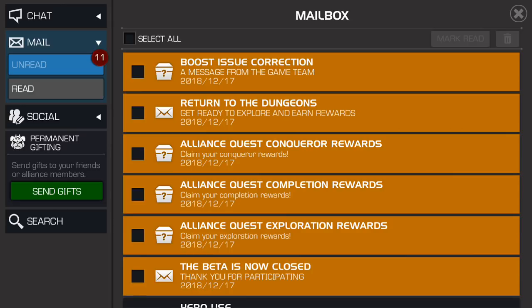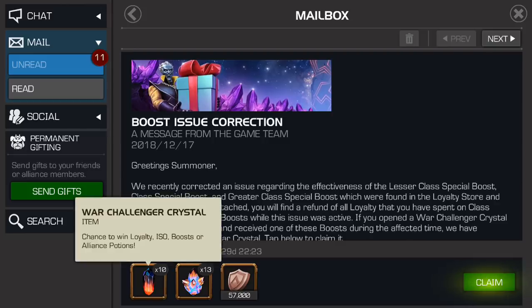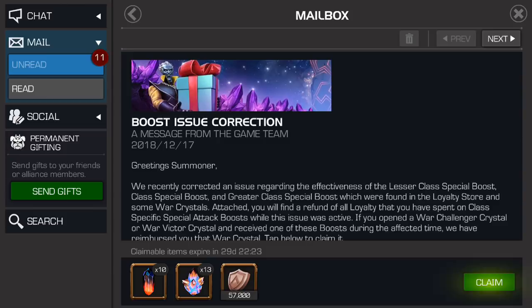Let's see what they're going to give me specifically. I see a bunch of loyalty, and then it looks like 23 different Alliance War crystals. You don't do Alliance War for the crystals — you do it for, in my case being Gold One, the five-star shards. So we aren't seeing any of that, but we are seeing a considerable amount of crystals.